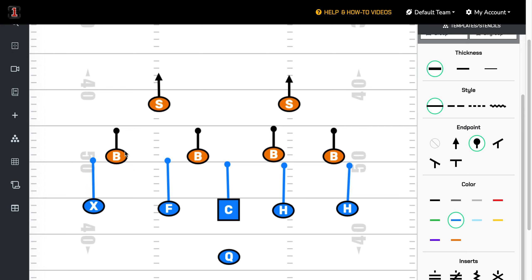Now you've got these four underneath defenders who are going to have to commit one way or the other. You can find the receiver that's going to be open, get the ball to that receiver, and then obviously the responsibility is now on that receiver to make someone miss with the flag.